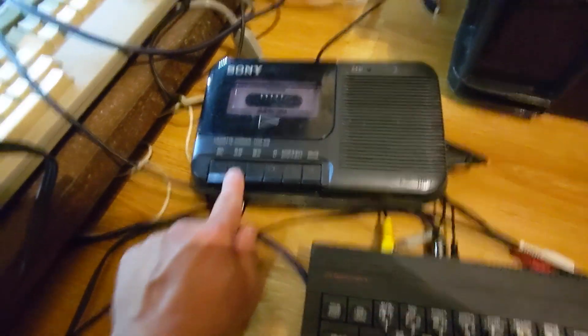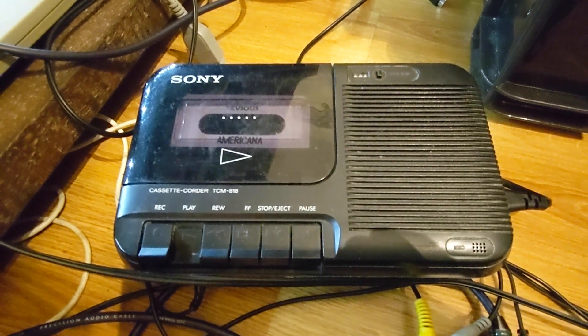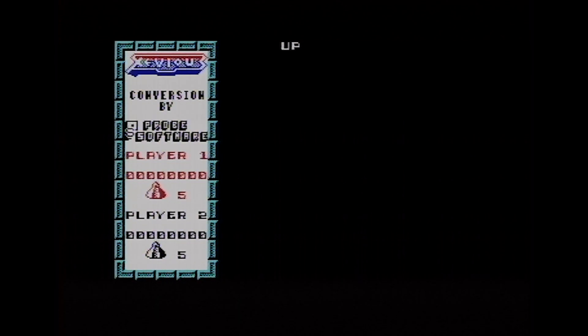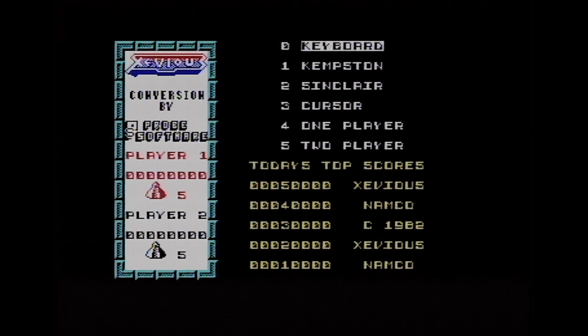Released on home systems by US Gold and quickly put out on the Americana label, which was Mastertronic re-releasing US Gold games. We start on the Spectrum 48K Plus. The re-release came very quickly — under a year from what I can see — and there's a countdown timer on the loading screen on the Spectrum, a very nice feature. The conversion is by Probe. There is a plot: a technologically advanced civilization was forced to evacuate the Earth prior to the ice age, and now these people are back.